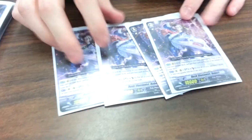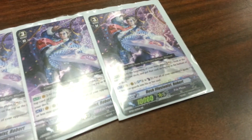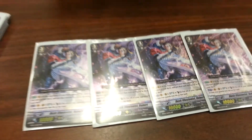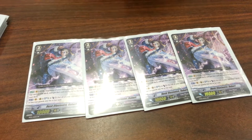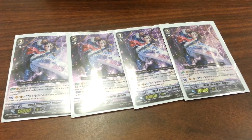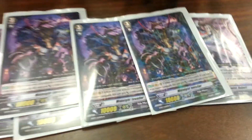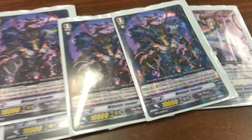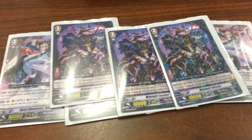On to the grade 3s — what this whole thing is about. Robert. Robert just wrecks so many decks. Robert's skill is a mega blast: move all their grade 1s to the soul. And then Midnight Invader — when you couple it with the Death Metal Bicorne, it's a 20k line, making them drop 15k in shield.